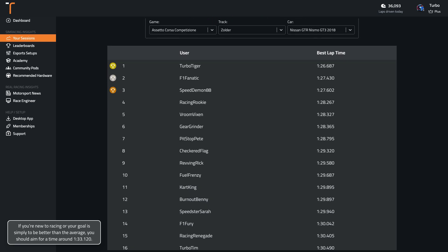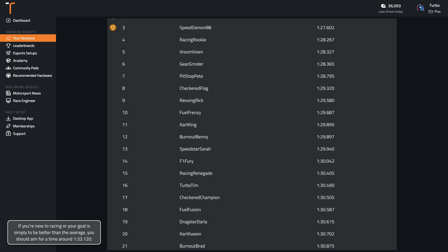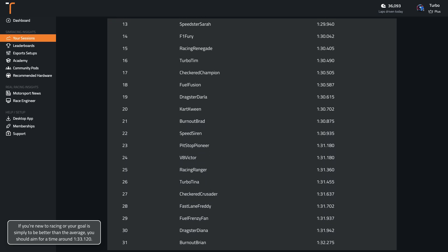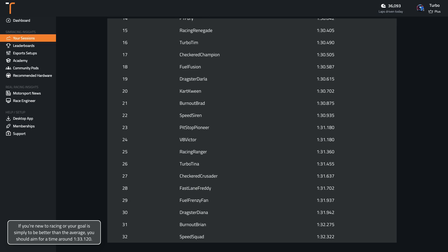If you're new to racing or your goal is simply to be better than the average, you should aim for a time around 1:33.1. Wherever you are in your sim racing journey, if you're wanting to get faster, you can record your laps with Track Titan and compare them to professionally driven laps.